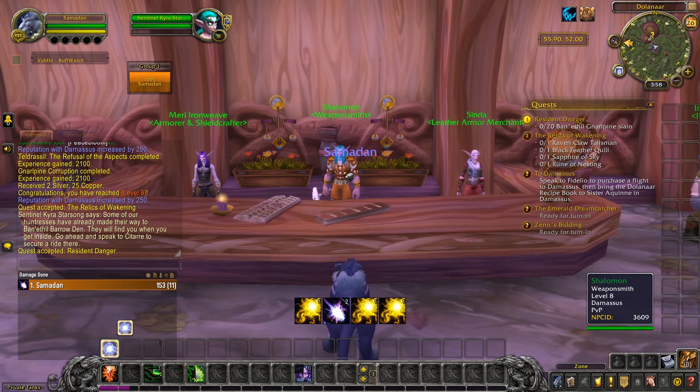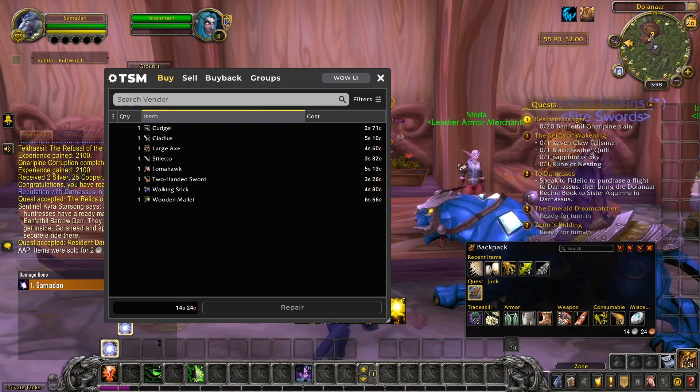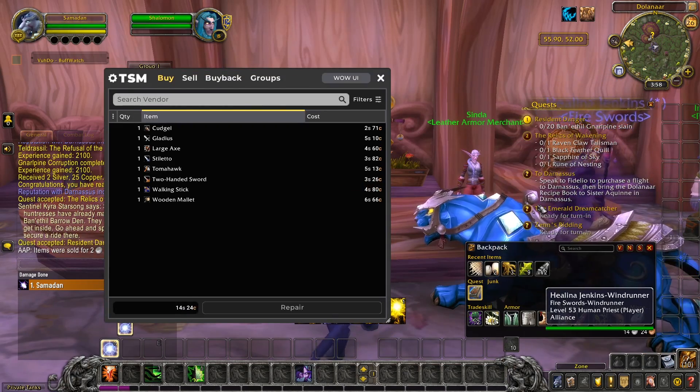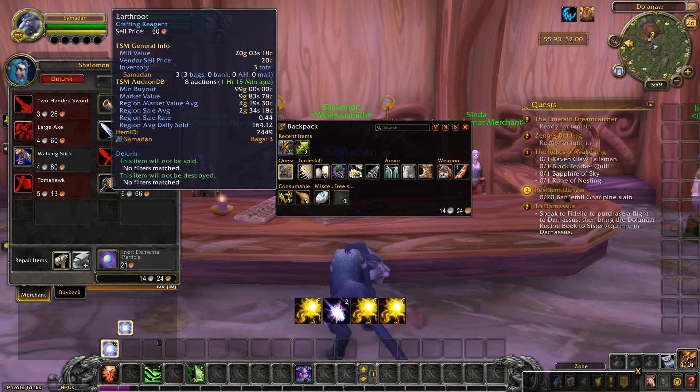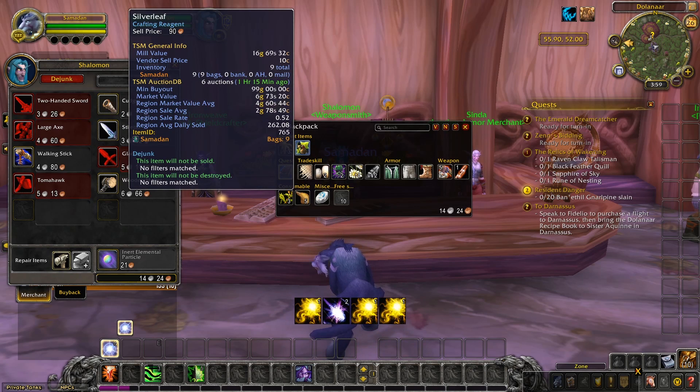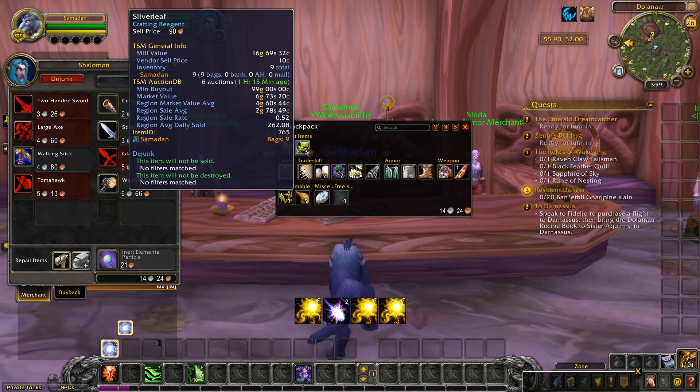Okay, that's my first session done, and I'm back at a rested area, ready to sell my hard-earned loot. As soon as I open the vendor window, Azeroth Autopilot has automatically sold my junk items for two silver. Those are all the things with a little yellow dot icon over them. Looking at the rest of my items, we have some herbs — silver leaf and earthroot. They seem to have a really high min buyout price according to TSM. It would be lovely if they sold for that much, but we'll see once we get to the auction house. I'll save them in my bags until then.